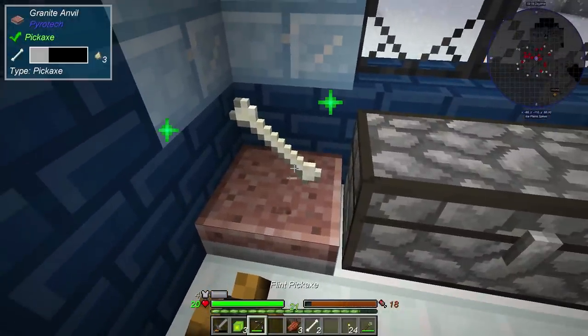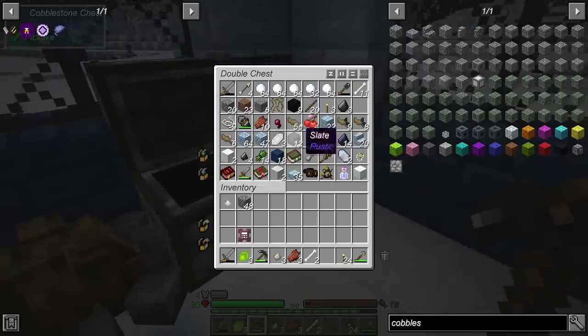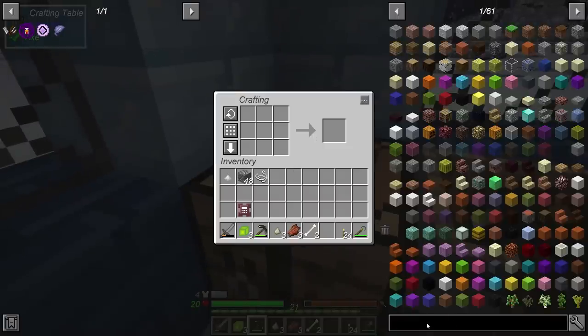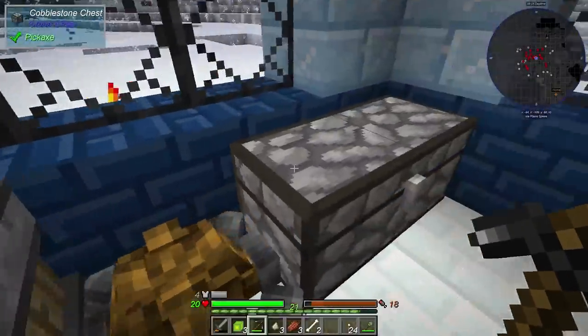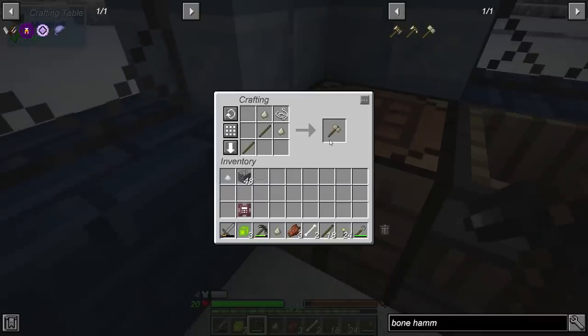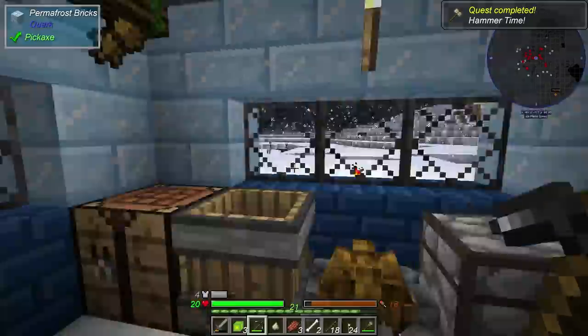We've got an angry mob outside. Anyway, let's go ahead and grab that, and we'll need a single piece of string as well. You can see I've actually killed quite a few mobs because they keep hounding my house. Let's go ahead and make a bone hammer. Grab that — sweet. And I guess we need a couple of sticks here. There we go, we have this. We'll figure out what it does in a few seconds here.